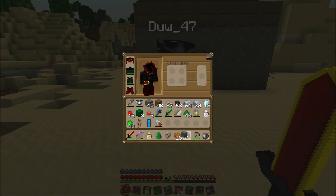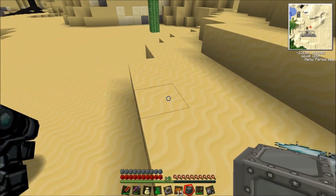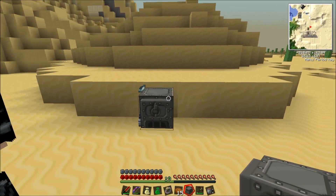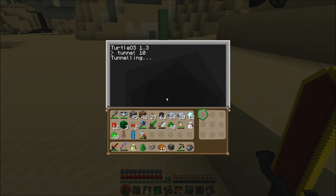Shall I put him down? You want to put him facing this way, Ross, so you can tunnel through that. Okay, so if you go into the command, Ross, and write tunnel - how long shall we go? Say 10. Tunnel 10.